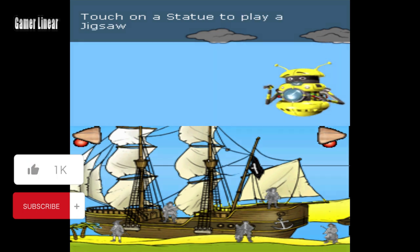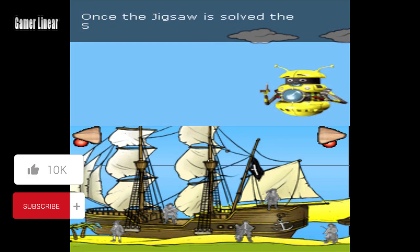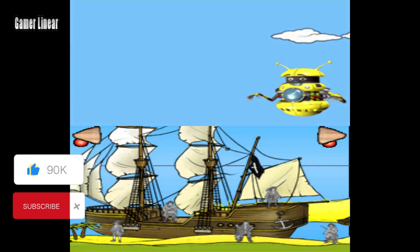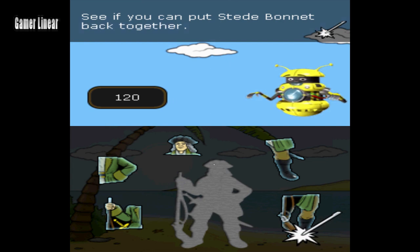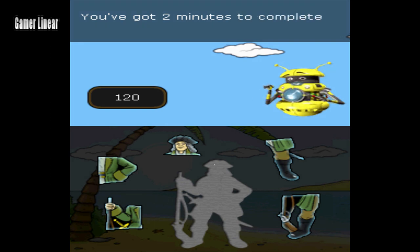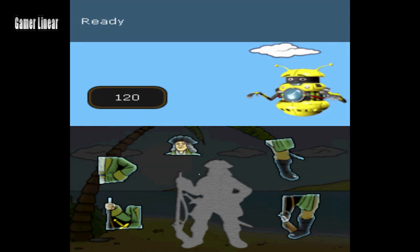Touch on a statue to play a jigsaw puzzle. Once the jigsaw puzzle is solved, the statue will come to life. See if you can put Steve Burnett back together. Drag the pieces onto the puzzle. You've got two minutes to complete the puzzle. Don't worry, as extra time is getting ready, steady, go!